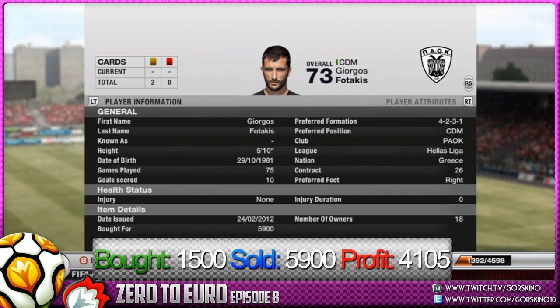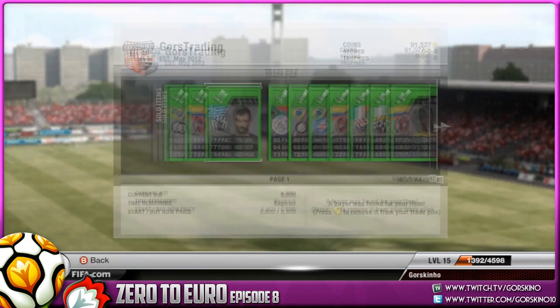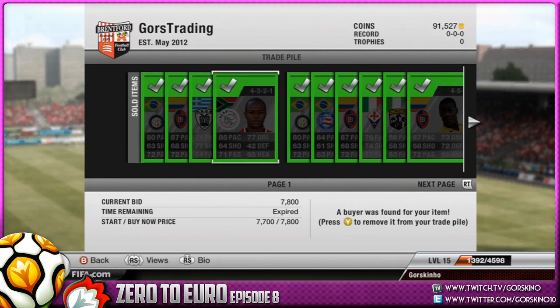Next player is Georgias Futakis, converted to CDM. We bought him for 1.5k, sold him for a massive 5.9k, so that's a profit of 4105 — double what we bought him for in profit. Wonderful.